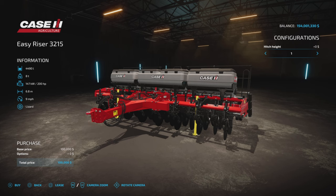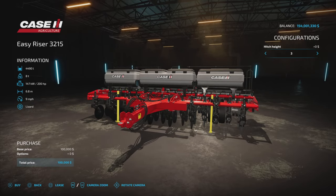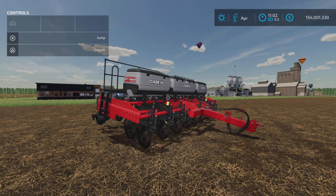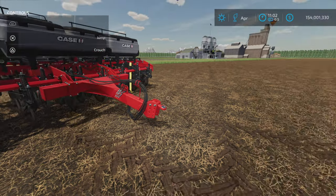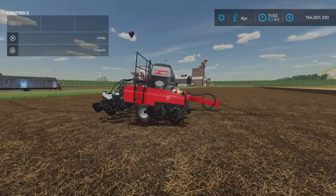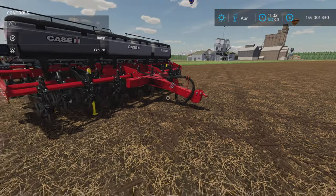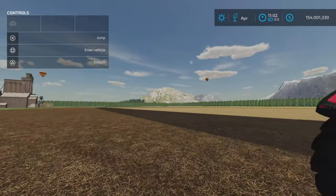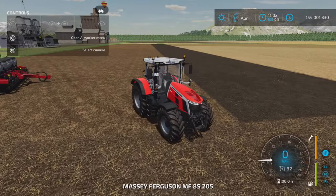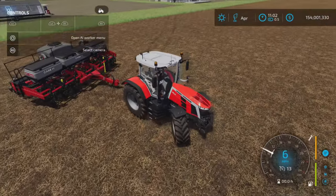Once you've set the hitch height, you'll have to take it back to the store or a repair area to change that setting. That's not really a big deal depending on the tractor you're pulling it with. I have a red tractor — it's a Massey Ferguson, not a Case — but it's in that 200 horsepower range.